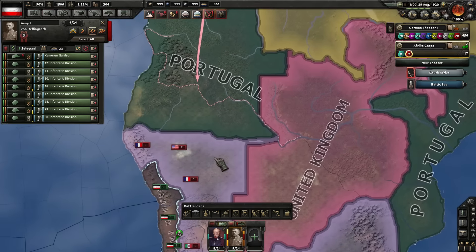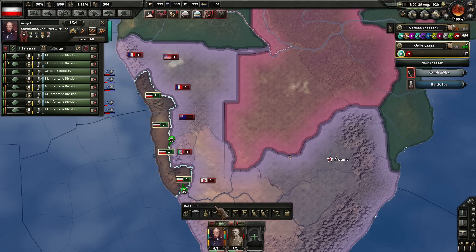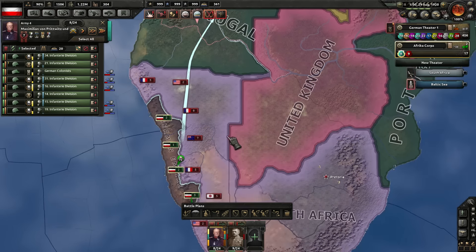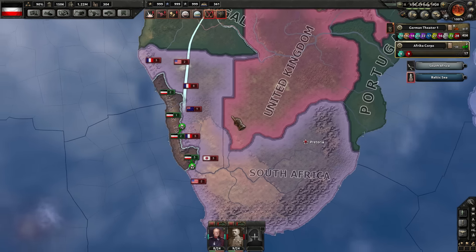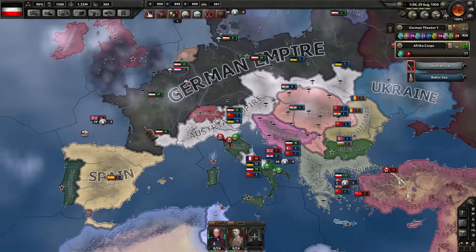Let's see what Red Group thinks about heading south and meeting up with this other group of divisions — eight divisions. Offensive line, something like this, coming from the north and the south there. Both showing as red for the time being. We're going to let them sort of plan that out a little bit better.